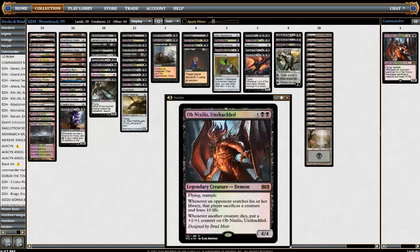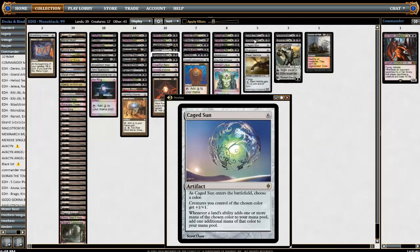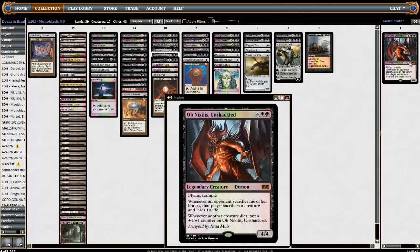Alright and that's the deck. We have Ob Nixilis obviously — we didn't even talk about him. He's a four-four flying trample, and whenever an opponent searches their library they sacrifice a creature and lose 10 life. Whenever another creature dies, put a plus-one-plus-one counter on him. One thing to think about when building decks like this: you want your six-drop slot to be powerful — if your general costs six, you want your six drops to be at least as good or better than your general. In our six slot we have Steel Hellkite, Duplicant, Caged Sun, Crypt of the Eternals, and Titan — they're all pretty good. Ob Nixilis just catches people off guard; they'll sacrifice an Evolving Wilds or Elvish Harbinger, not realizing there's a search effect, and they'll have to sacrifice a creature and lose 10 life. Ten life is a lot.